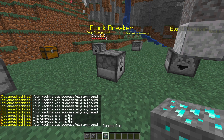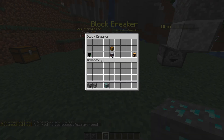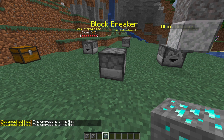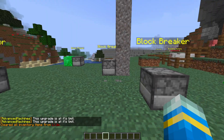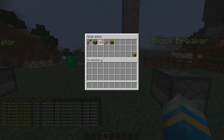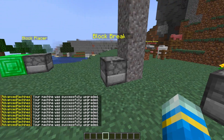Every machine has a different amount and different types of upgrades, which is really awesome. If I put diamond ore in front of it now, it's going to go a lot more quickly. Looking in the inventory, we can see there are no loose diamonds — there's the ore, which is obviously because of the silk touch. We have gravel coming down via gravity, and as you can see it's putting everything into the block breaker.